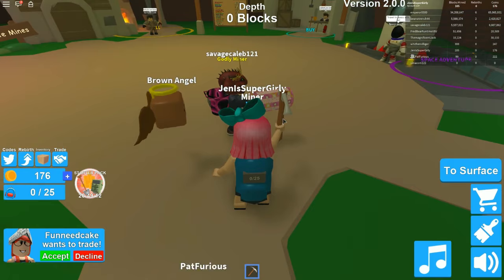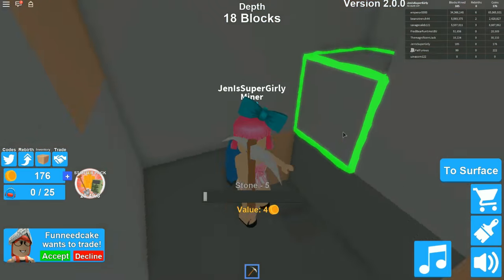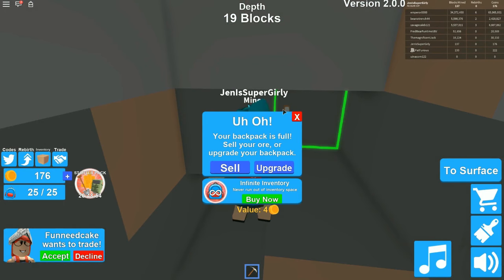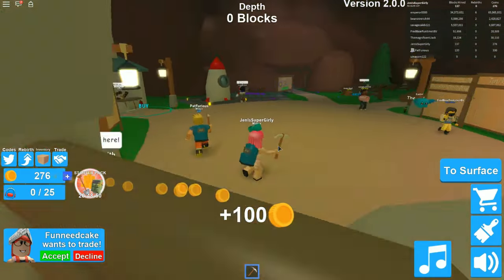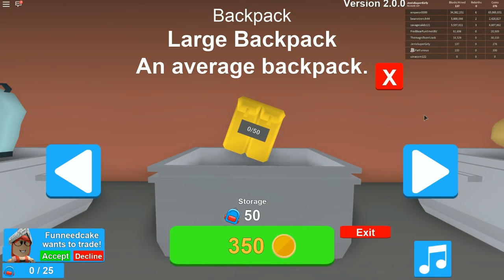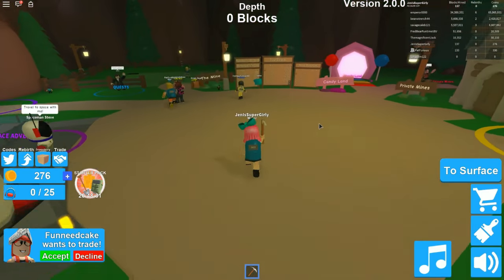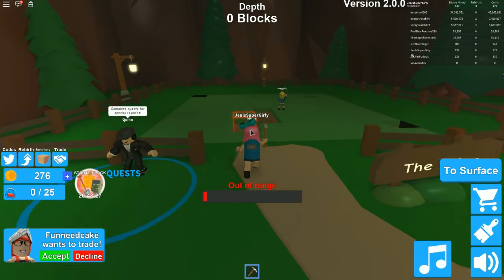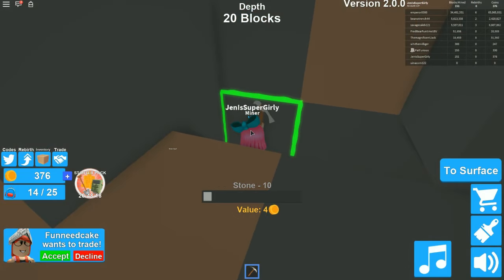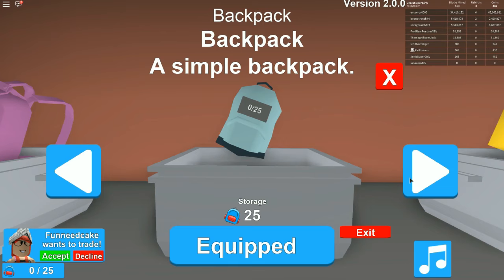Look how cool that donut backpack skin is - it has donuts on it! Let's go down here, look for ore and stuff. The deeper we go the better. I'm already full after two seconds! The next backpack is 350 gold - can I afford it? I have 330, so almost. Let's race to the bottom - a treasure chest! I can afford it now. Just mine down and get full, then we'll go buy the new backpacks.